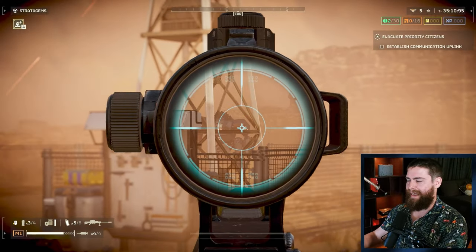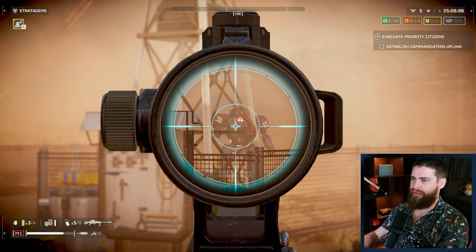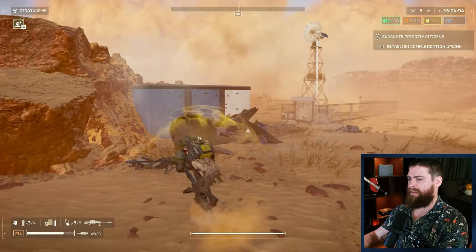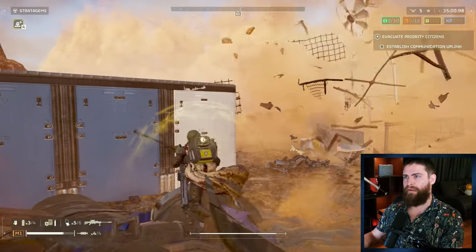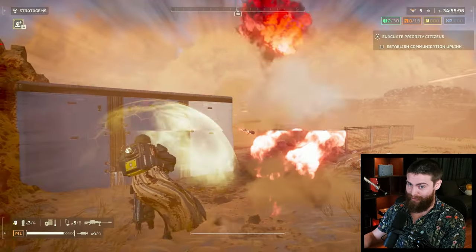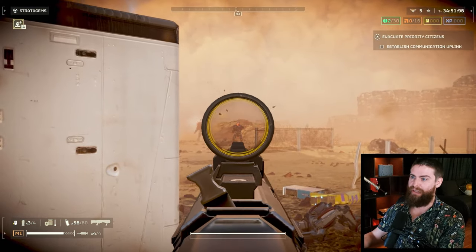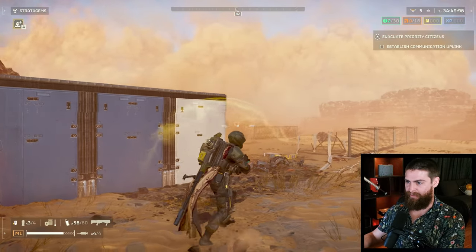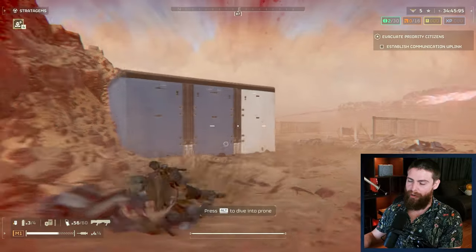These last two changes are huge. The Helldiver and the exosuit both had a bug that made them sometimes take explosive damage multiple times, making automaton rockets too deadly. This is now fixed. This is incredibly noticeable - you will now survive rockets, which is so nice. This has made a huge difference to playing on the bot maps. If you haven't played the bots recently, go play them - you'll find a massive difference and you can actually feel like you can survive without getting rocketed every second.